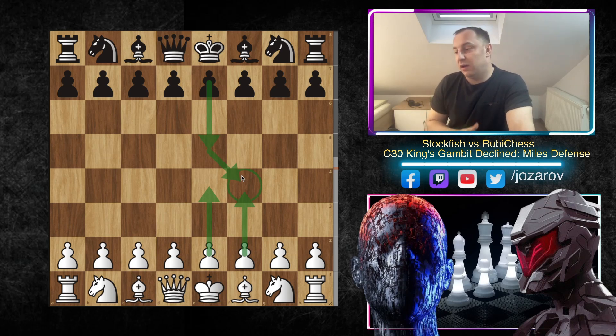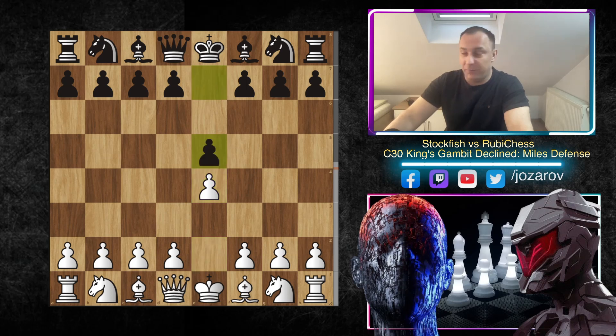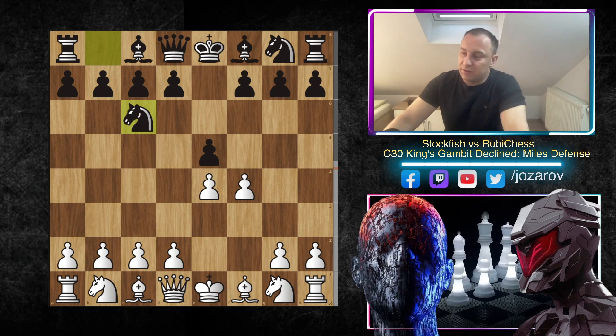What happens if you decline the King's Gambit? You'll see in this game, because Stockfish really destroys Ruby Chess — especially because Ruby Chess declined to play the King's Gambit Accepted. So let's check out this beautiful, sharp tactical game. Here e4 was played by Stockfish, we have e5 by Ruby Chess, f4, and now we have this Queen's Knight Defense with knight to c6.